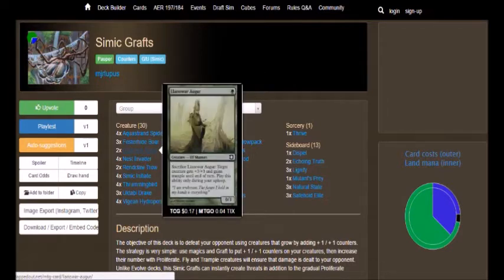We got 2 Llanowar Augur — a 1-cost 0/3. Sacrifice Llanowar Augur: target creature gets +3/+3 and gains Trample until end of turn. Play this ability only during your upkeep. So this guy's ability literally only works during your upkeep — when you draw your card this guy triggers, you sacrifice him, and it's not optional. Someone on your field is automatically getting +3/+3 and Trample. It's a great cheap card. I don't know if Llanowar Elves is banned, but if it's still viable I could see that being in here too.